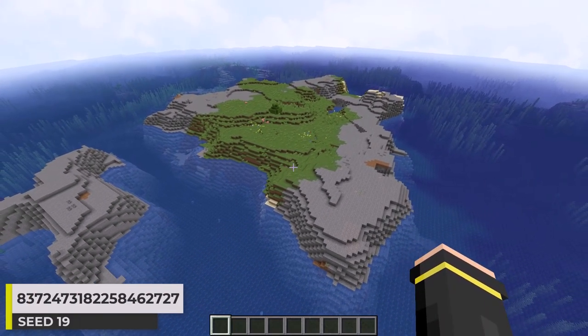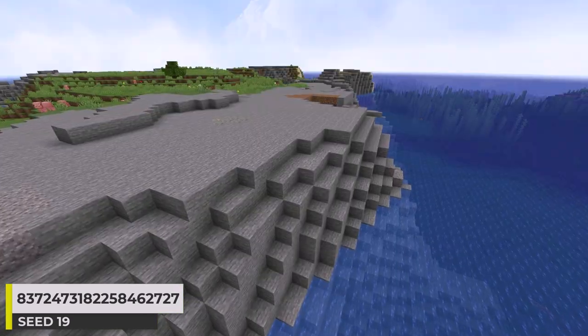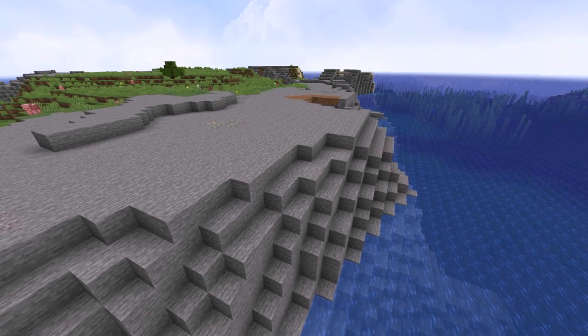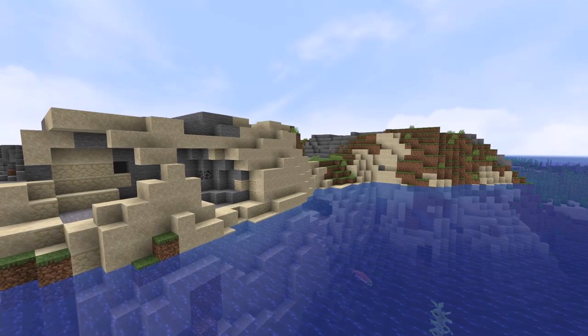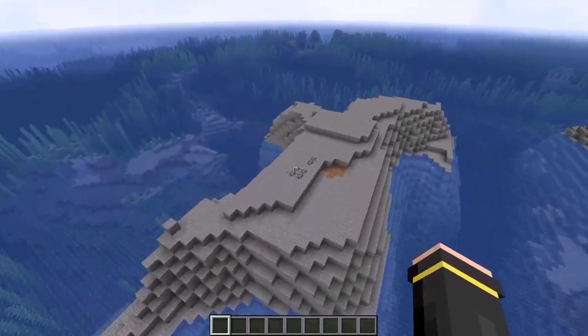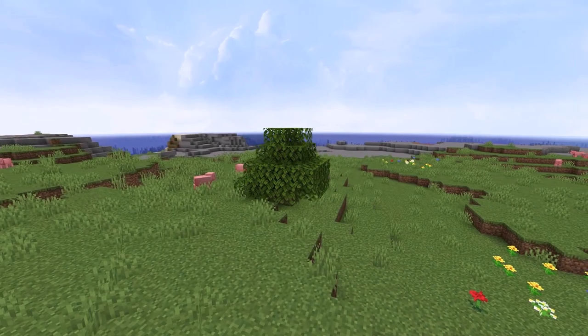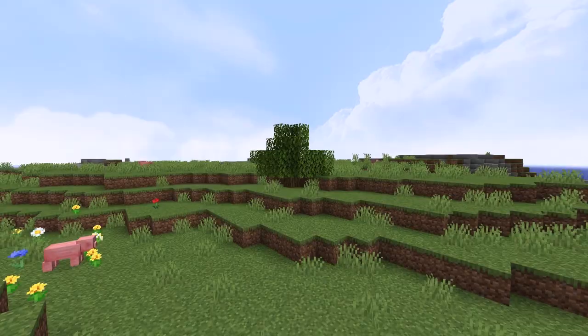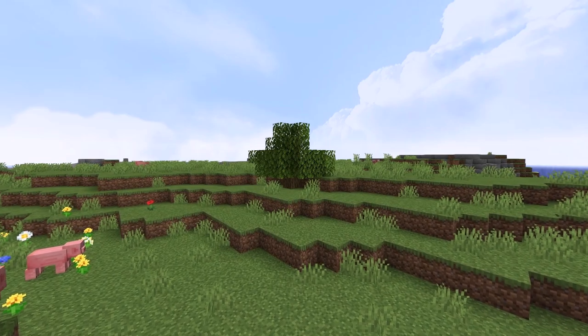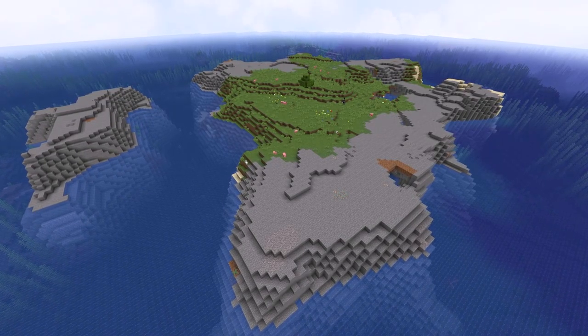Now let's check out another plains island that is a decent size. It's another plains island, but this one has some big sections of stony shore and a little section of beach too. We've also got this little stone island over here. My main reason for sharing this seed is because in Java edition, the island has just one tree. I'd say that provides at least a bit of a challenge — it's definitely different than an island full of trees.